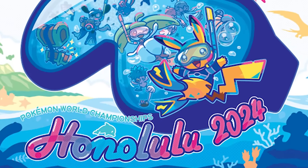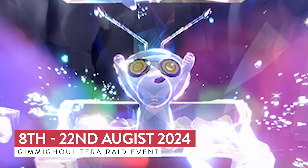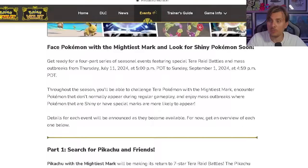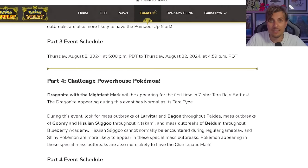On the back of the Pokémon World Championships in Hawaii coming to a close over this past weekend, we're in the last remaining days of the Chest Form Gimmighoul event as well as those Mass Outbreak events. It does dawn on the horizon a brand new 7-Star Tera Raid event coming later this week for 7-Star Tera Raid Dragonite. This event is going to be the fourth and final one of the summer series in Pokémon Scarlet and Violet, and we're going to see the Mightiest Mark Dragonite make its appearance this coming weekend for nearly two weeks.